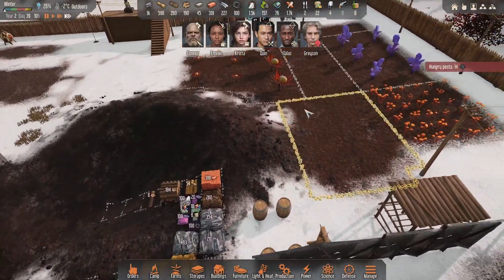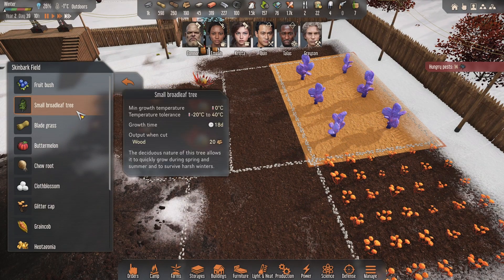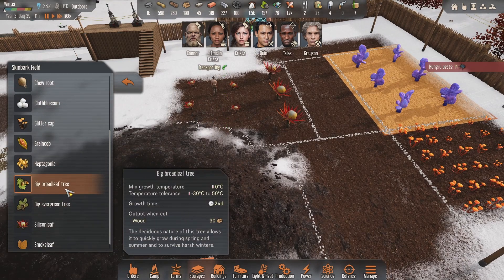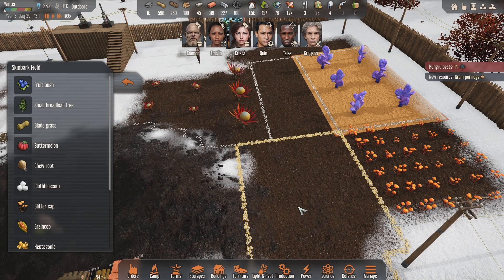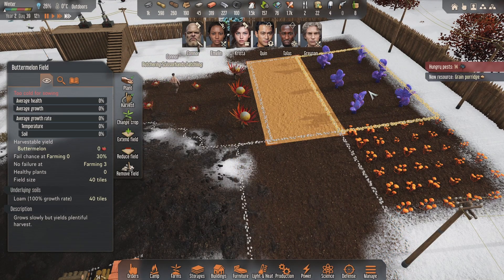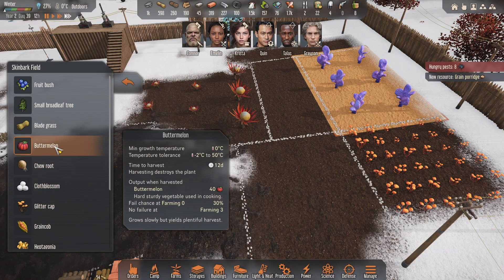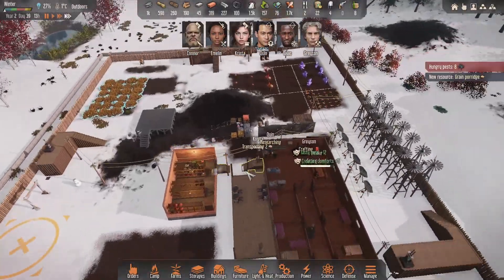Once this winter's over we can start working on these. I think we can do fruit bush now. What have we got here? Grain carb, butter melon. We're going to get more butter melon, because we can keep cooking that. Everyone could just live off butter melon - that'd be great.